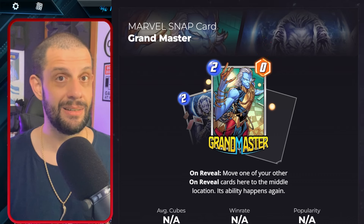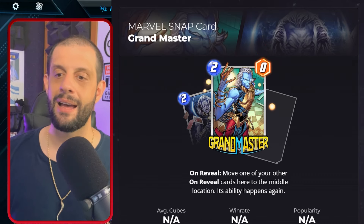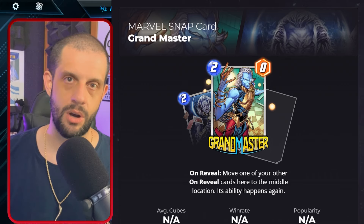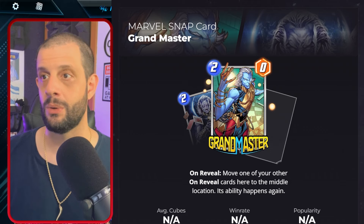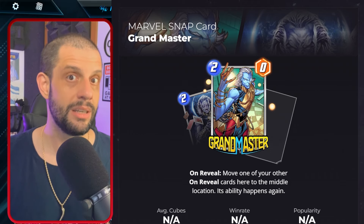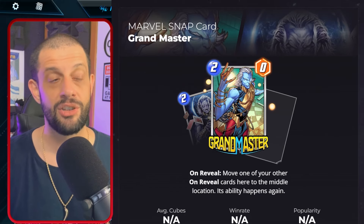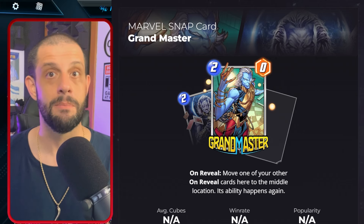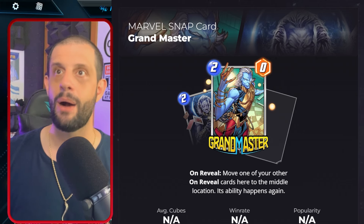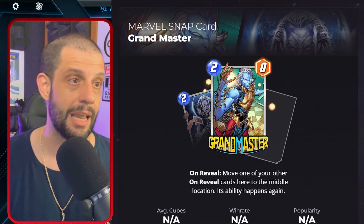This is a wild ability for a number of different reasons, because think of whenever you have your double effect cards such as Wong, Absorbing Man, even when Iron Lad hits well or Odin — that's a really strong effect. So having only two cost justifies its zero power, because it is going to have some big activators get power elsewhere. He doesn't need power, especially in certain archetypes.